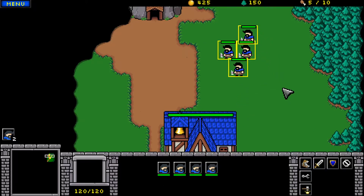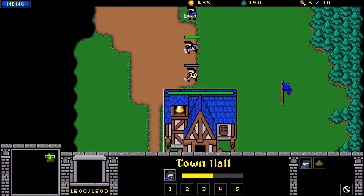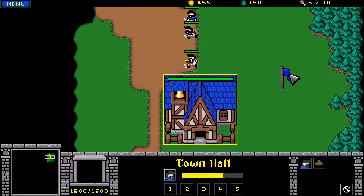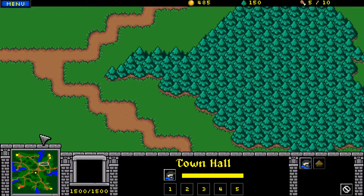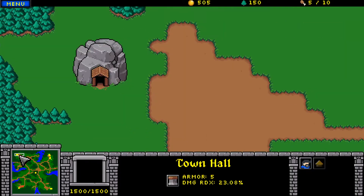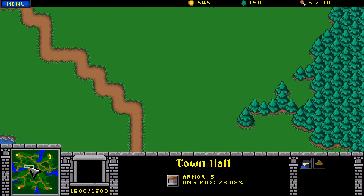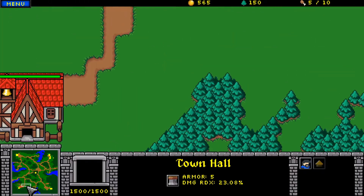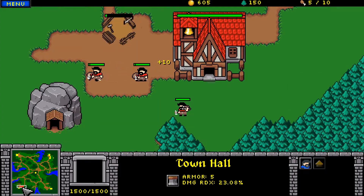We know where the gold mine is. Here's our rally point. Let's see what our map looks like. What's the computer doing? The computer's getting to work.